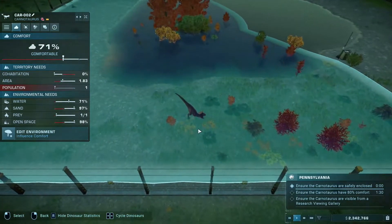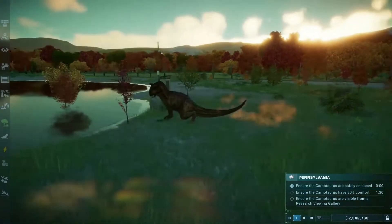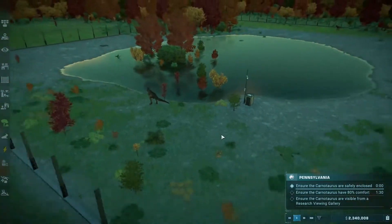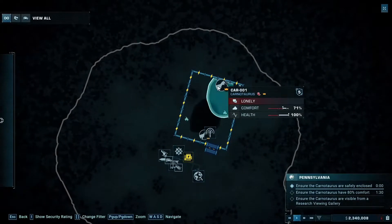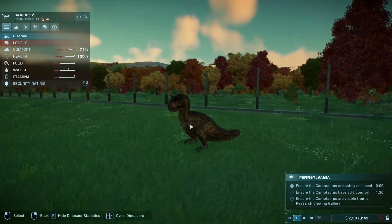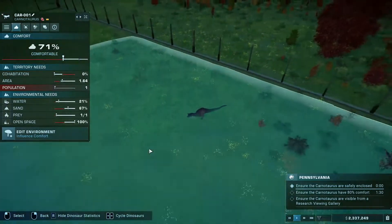Don't even think about attacking the fence. He's going to attack one of them — flying sheep! And the sheep is gone. Well, the goat. But you know what I'm saying. If we look on the map, our other friend here — you can see their two territories aren't really overlapping yet.